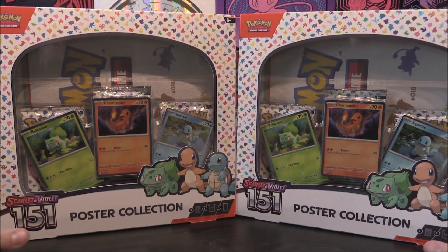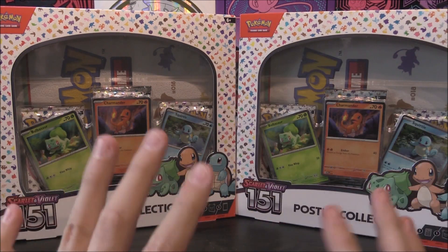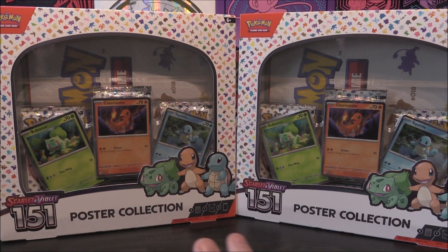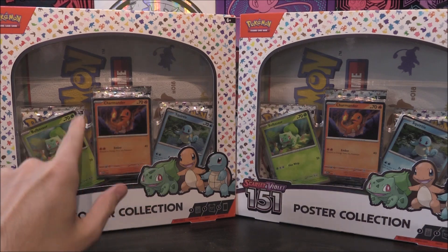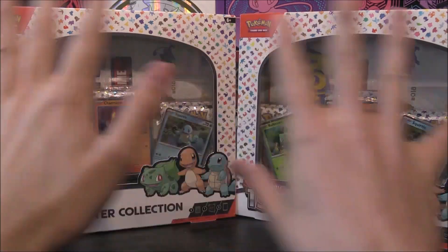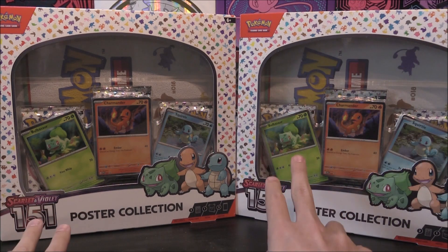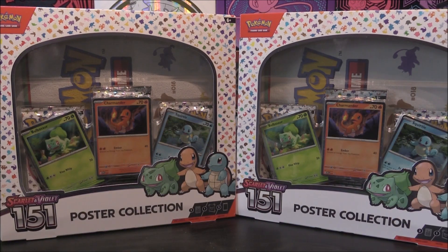This also means we do have access to the promos as well, which are all the same in both packs. It's not like the starter Scarlet and Violet where you had a different promo in the middle and the other two were holos of the set. No, it's all as they are — so you've got the same two Bulbasaur, same two Charmanders, same two Squirtle. That means we've got six packs in total and two copies of the poster.